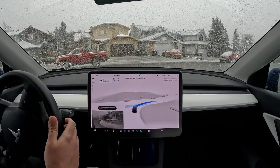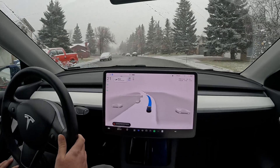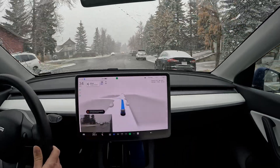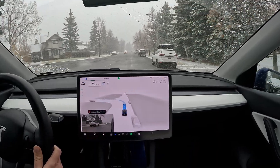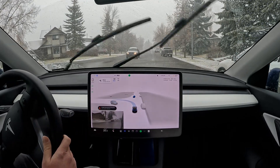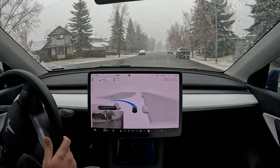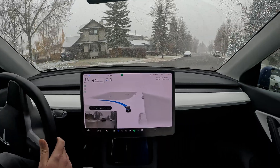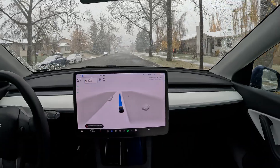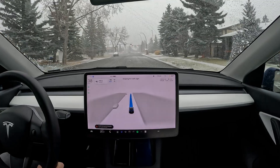It's clear on the left, should be able to go. It's performing very well — I don't think there's much difference from normal conditions. It's waiting for incoming traffic to pass. The takeoff is very slow here, but that's generally a version 11 characteristic and not specific to snow conditions.